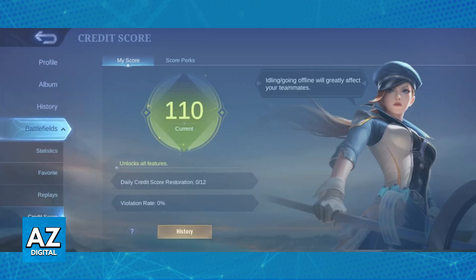You will be able to choose credit score from the list of options that appears when you select battlefields. When you tap credit score, you will immediately be able to see your credit score and all information regarding your credit score history.